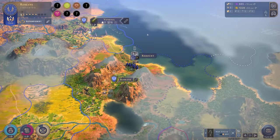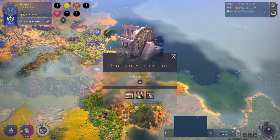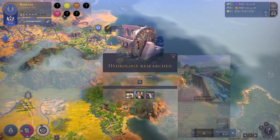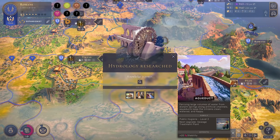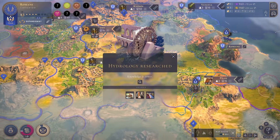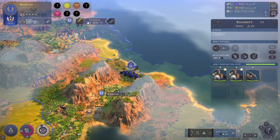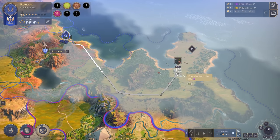I love that system. Rome has gained another population. The ransack was successful and we've now finally researched Hydrology. This gives access to aqueducts, plus 20% stability for cities - very important and very Roman. The water mill gives industry on river tiles, which will boost quite a few cities. I particularly looked for river slots at the beginning, so all my cities should have them.